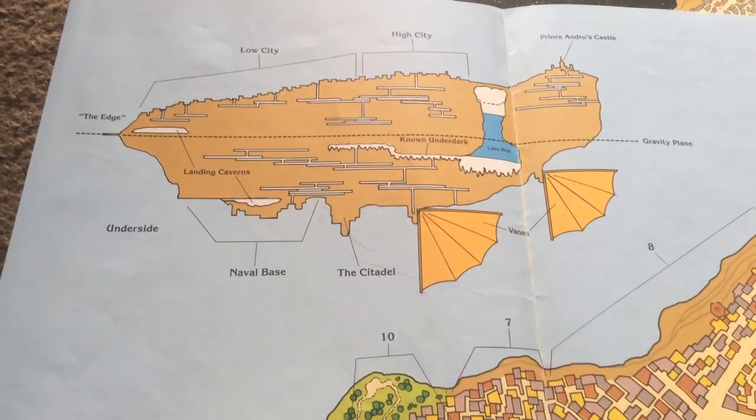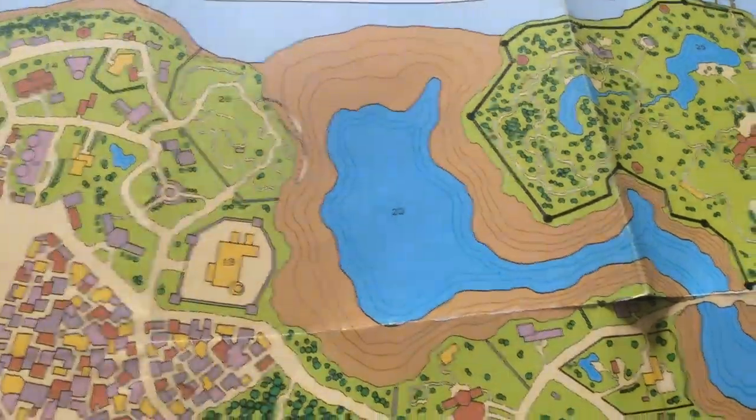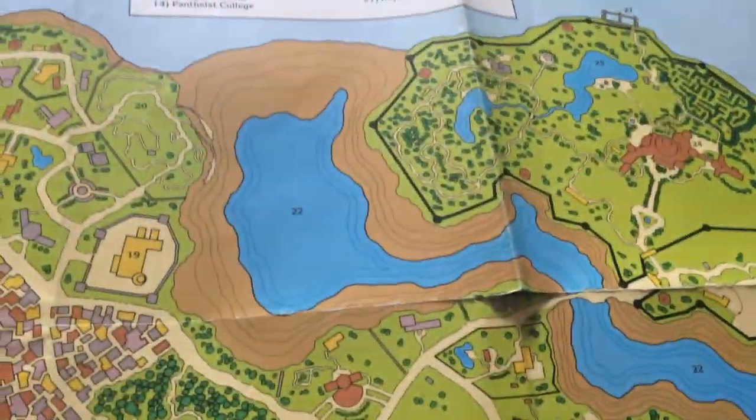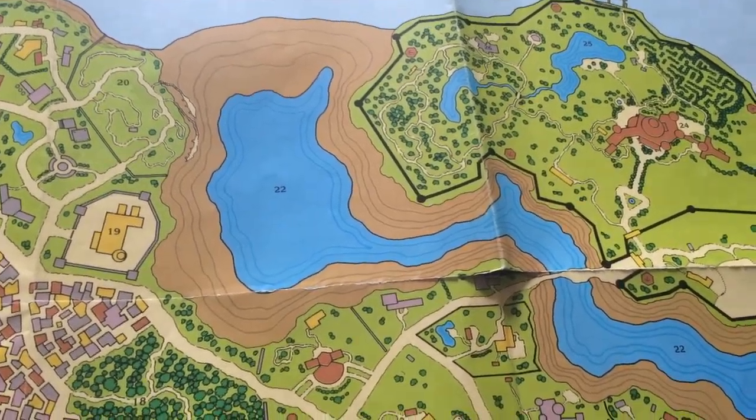There's a lake which, according to this map, is down a hole — very deep. The surface map doesn't make it clear that it's a long, long way down to that lake.